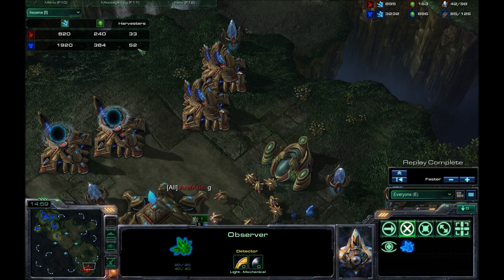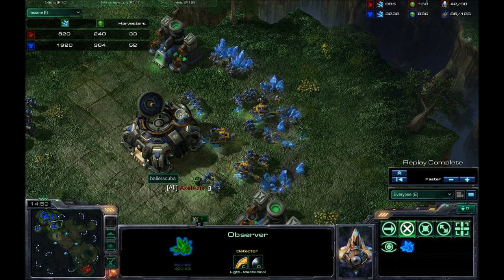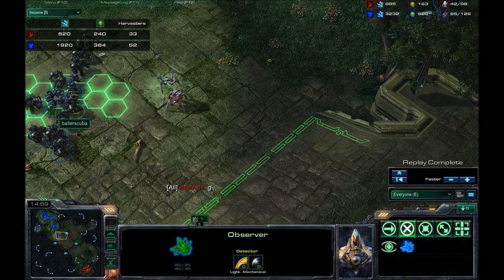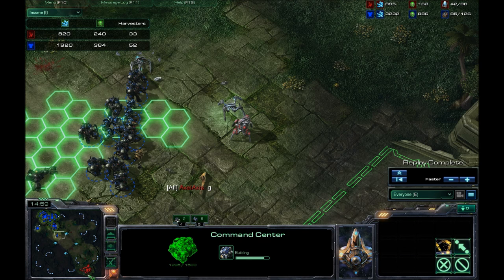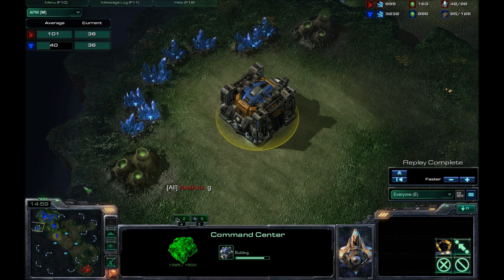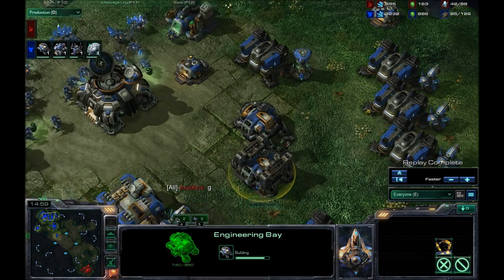Looking at the income tab, I might have had 52 harvesters to his 33 — I'm getting over double his mineral income and starting to get double his gas. Of course that went down as I pulled a couple SCVs off the gas lines. He built three or four proxy pylons, but he really stood no chance. This would have been three base to one once the third was finished. He stopped producing and his APM still absolutely crushed mine — as usual, I don't spam anything, I pretty much just do the clicks I need to do. And I'm in Diamond now, so it's working well.